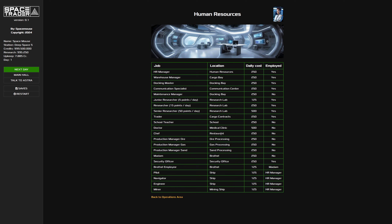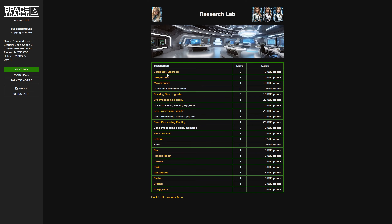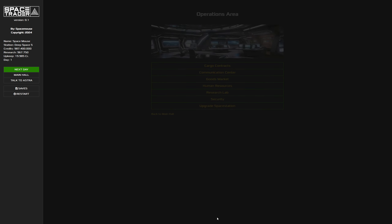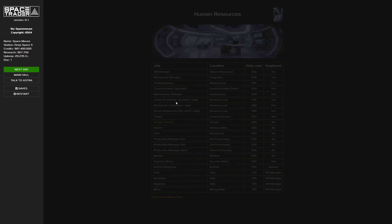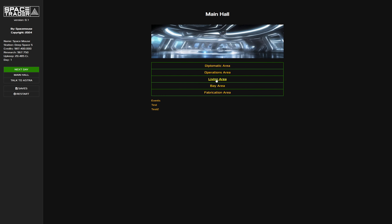Human resources is basically fully operational. Let's hire all the people and see what's going on. We can't hire a school teacher because we don't have a school, and we can't hire a doctor because we don't have a medical clinic. In the research lab, let's pick a hangar bay, a school, and a bar. Now we can upgrade and buy those - maintenance, school, bar - there we go.